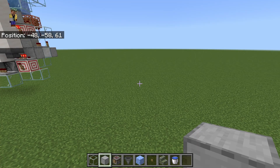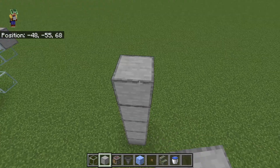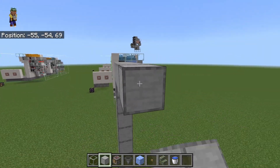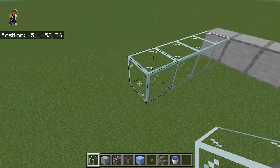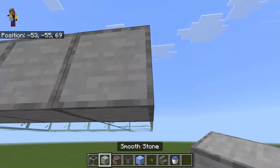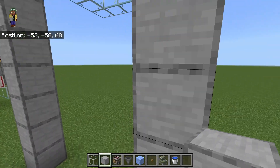We'll begin building the autocrafter by making a frame to use as a guideline. So I'm going to go up by eight blocks, over by six, back by five, and I'm doing the back in glass so that it's visible. I will generally only use solid blocks where they need to be solid to be powered so that you can see through the build as much as possible while I'm working on it.